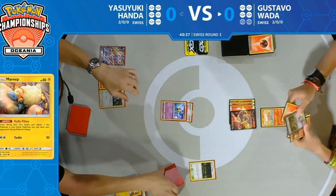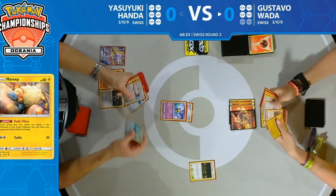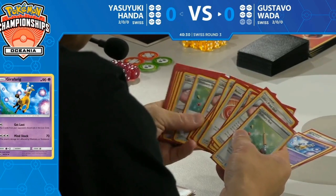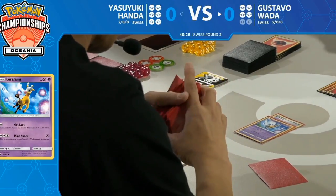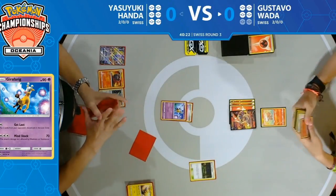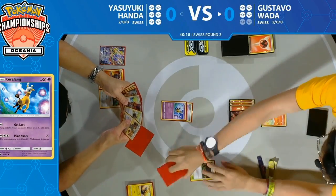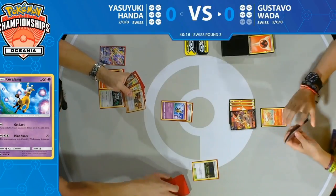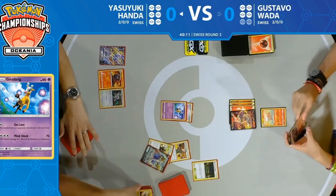It definitely feels like Yasuyuki is under quite a lot of pressure. He's going to Smooth Over again — looking at any card in his deck and putting it on top. Nice synergy with Lillie's Poké Doll in some ways: you can put it to the bottom of your deck but then find it again with Smooth Over and put it back to the top. It's like a game of hide and seek where you find them every time.